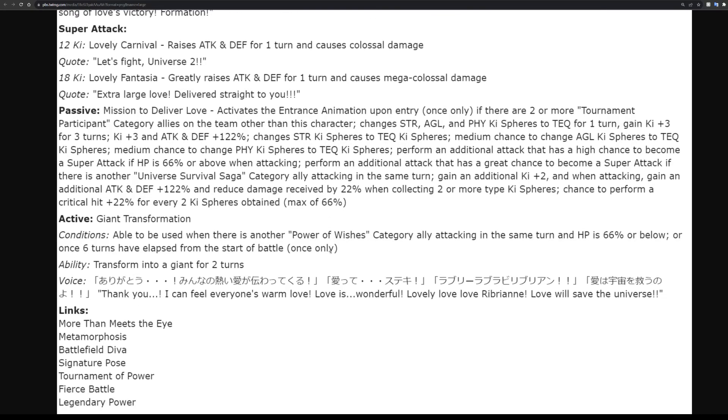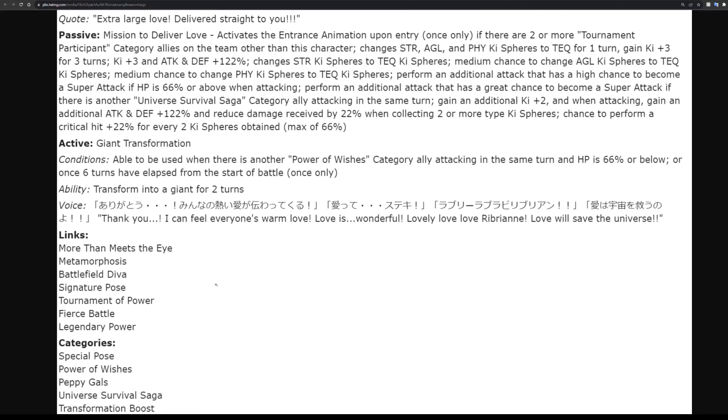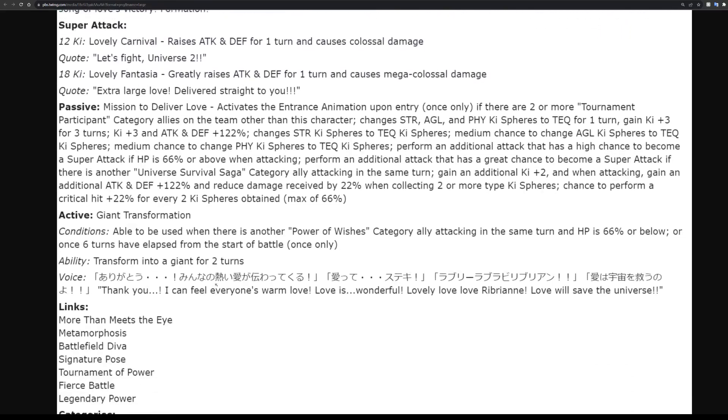They have an okay transformation - if they have a Power of Wishes category ally attacking in the same turn and HP is 66% or below, or once six turns have elapsed, they enter Giant Form for two turns. We already know how broken Giant Forms are even if the Giant Form itself isn't that impressive.